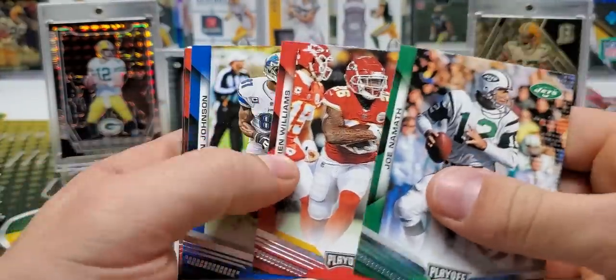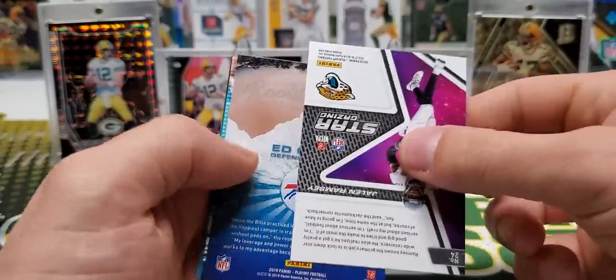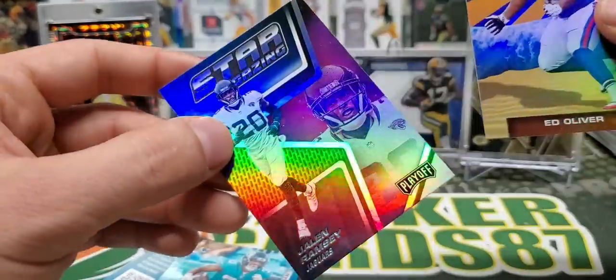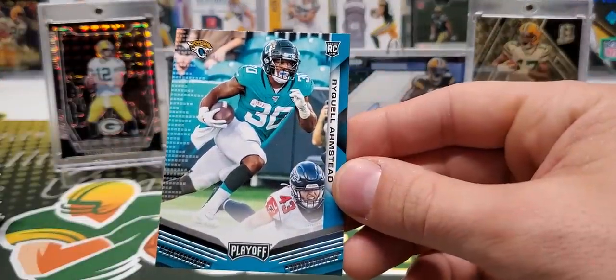Damian Williams. Johnson. Deion Sanders. Champ Bailey. Ed Oliver and Jalen Ramsey. One thing about Panini Points, Raquel Armstead — one thing about Panini Points, I have to say...